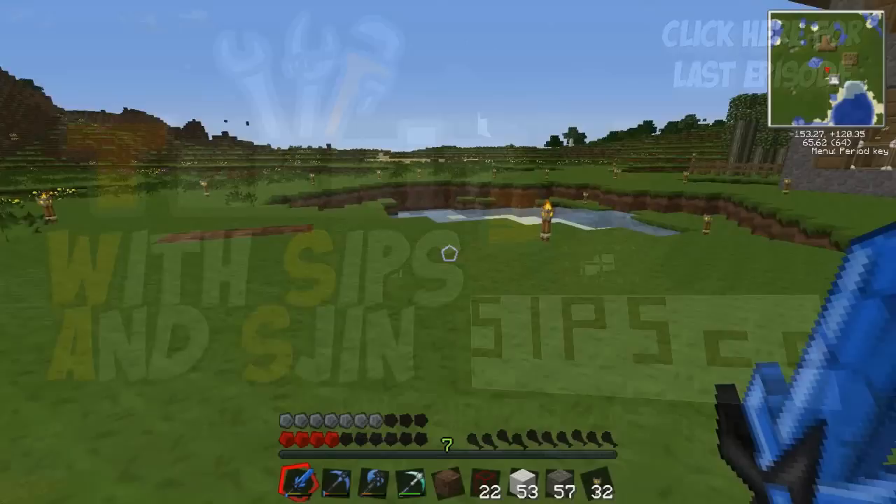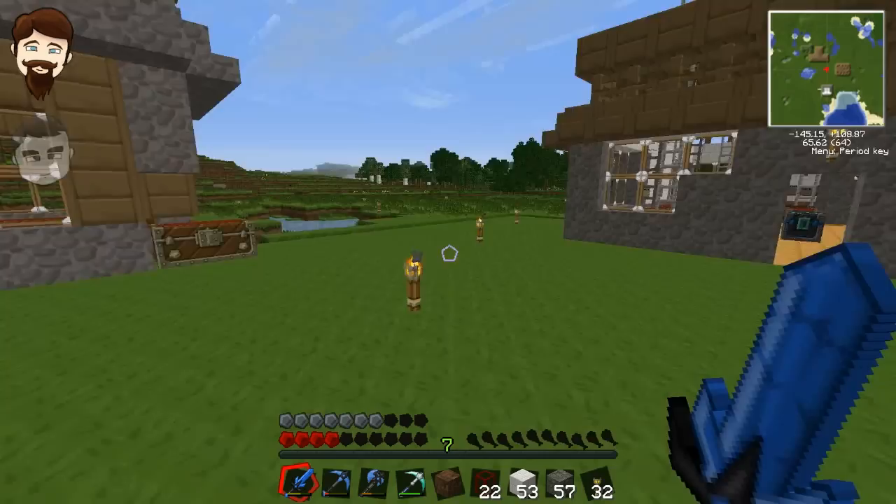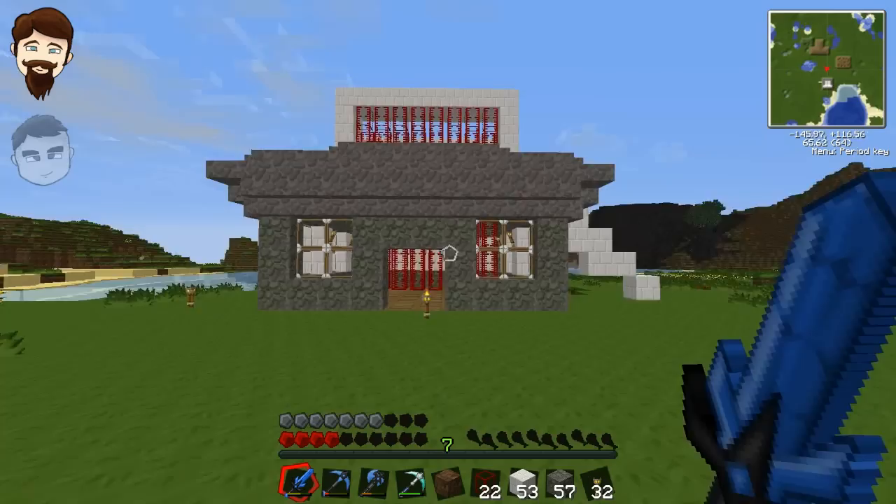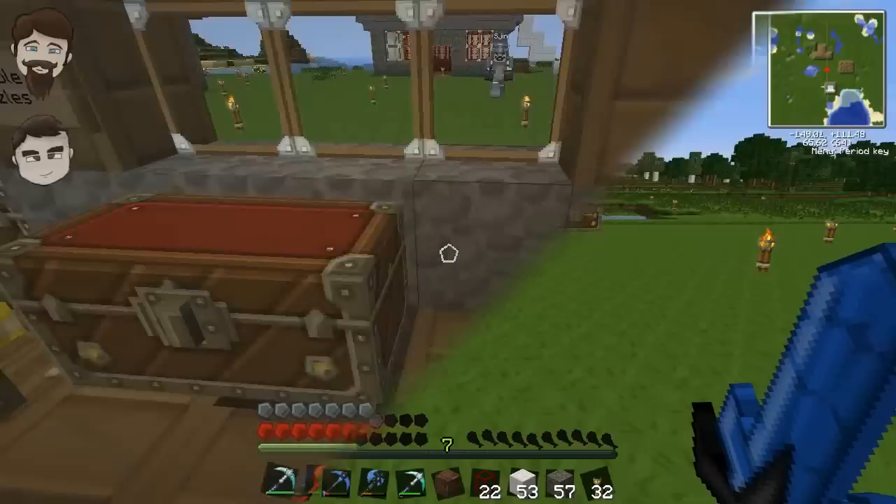Hey guys, welcome back to Tech It! We're at the Sips Co compound. If you remember what we've done so far: we've got our house, the mansion, the sorting facility that Sips is working on something special underneath, and of course the geothermal facility that's almost complete. Structurally it's complete — we've got the magma tanks up there all in a row and we just need to fill those with magma. Let's find the Sipster himself.